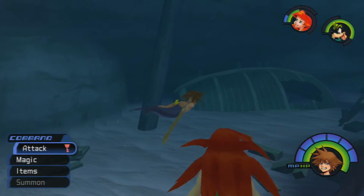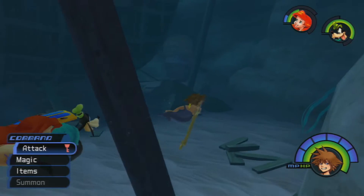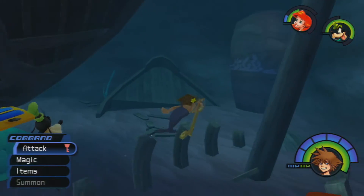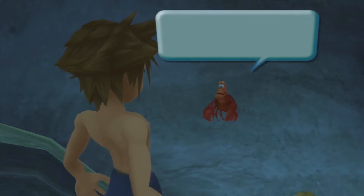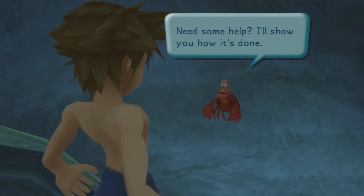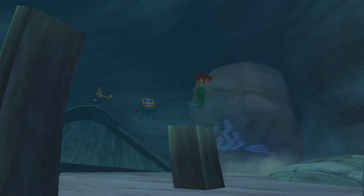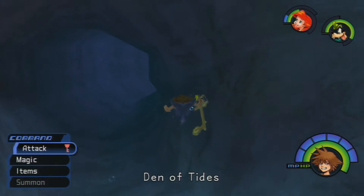Hello there everybody, welcome back for some more Kingdom Hearts Final Mix. Today we're gonna go see what's behind door number two — wherever it actually was. There's a door right here, but there's a doorbell button over here that we can't reach. But we have somebody who can. Sebastian's gonna go ahead and push the button, opening up this rock so we can finally get into the Den of Tides.